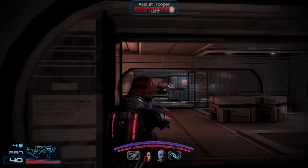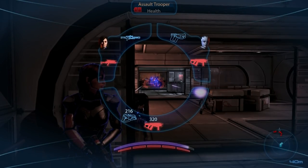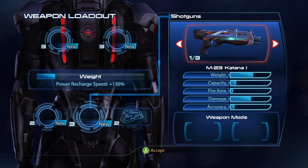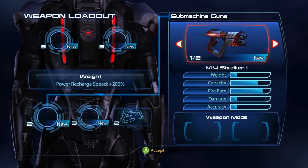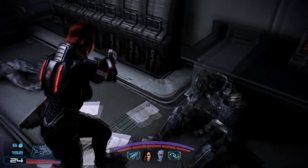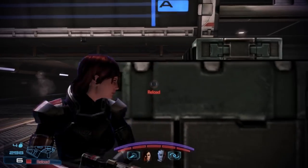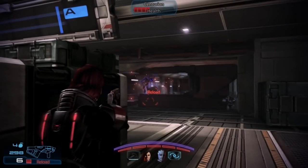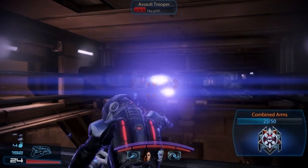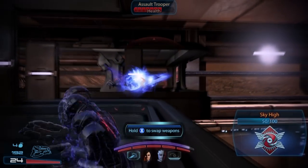Mass Effect 3 takes the combat from ME2 and uses the same powers and cover-based system but with tweaks, and the Adept is capable of becoming a real powerhouse. The game introduced a new weight capacity system affecting power recharge time. The Adept should aim for a fast cooldown build by equipping low-weight guns like pistols and SMGs, keeping power recharge speed at or close to 200%, allowing abilities to be used more frequently — some like Throw becoming available almost instantly. ME3 also improved most powers, allowing them to be thrown in an arc around corners and over cover to hit enemies, letting the Adept hunker down safely while throwing out power after power.